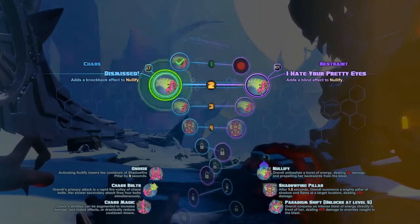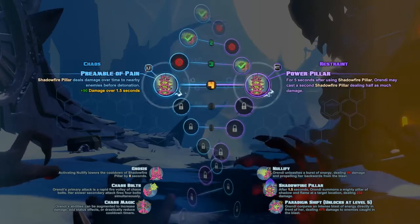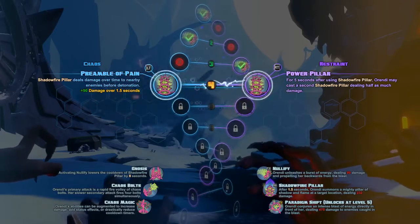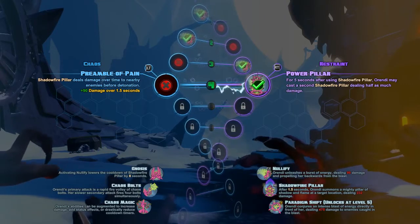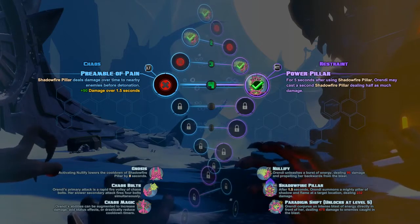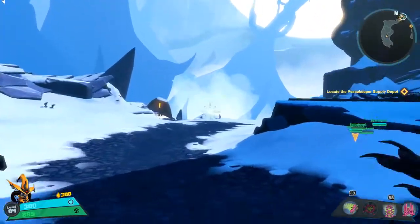Let's dive a little deeper into the DNA system and go through the first four levels. We'll stop at stage four where we have Preamble of Pain or Double Pillar. On the left, we can give Shadowfire Pillar extra damage — plus 90 damage over one and a half seconds. Or on the right, Double Pillar: for five seconds after using Shadowfire Pillar, Orendi can cast a second Shadowfire Pillar dealing half as much damage. That's the one I went with, and that defines my build and my bouncy combos.